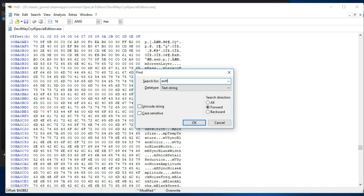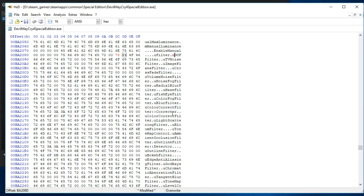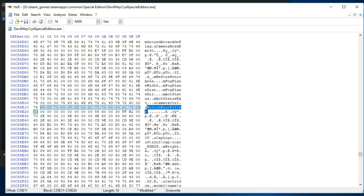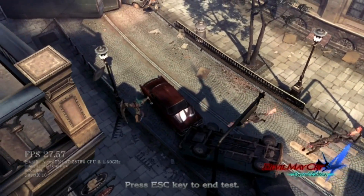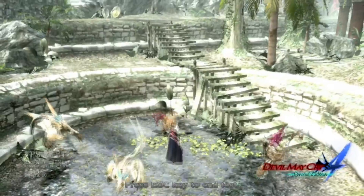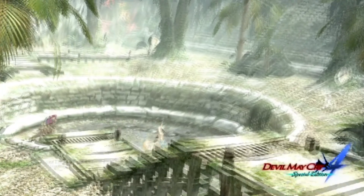Then search 'udof filter' and change the 'u' at the start to an 'x'. Second, disable motion blur by searching 'u motion blur filter' and changing the 'u' to an 'x'. Save the file and run the game again — the same section in the benchmark can now climb all the way to 30 FPS on the first scene, with the second scene averaging between 22 to 27. Never underestimate how much you can gain by disabling some effects.